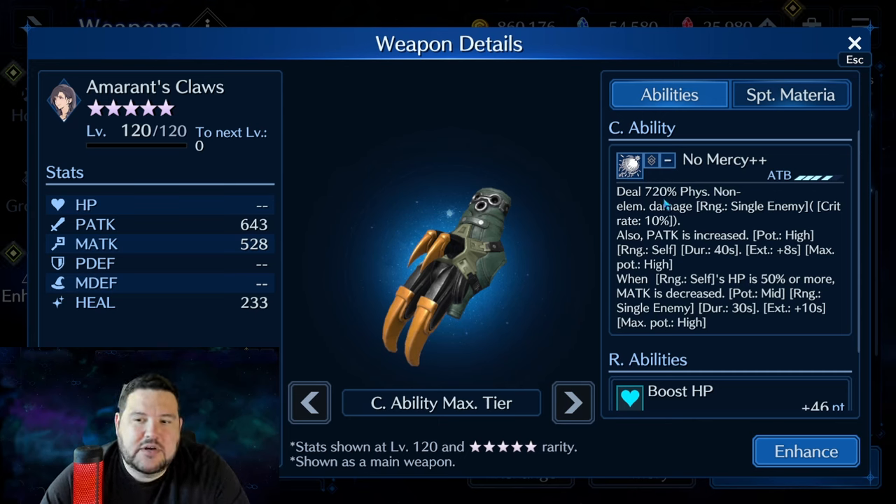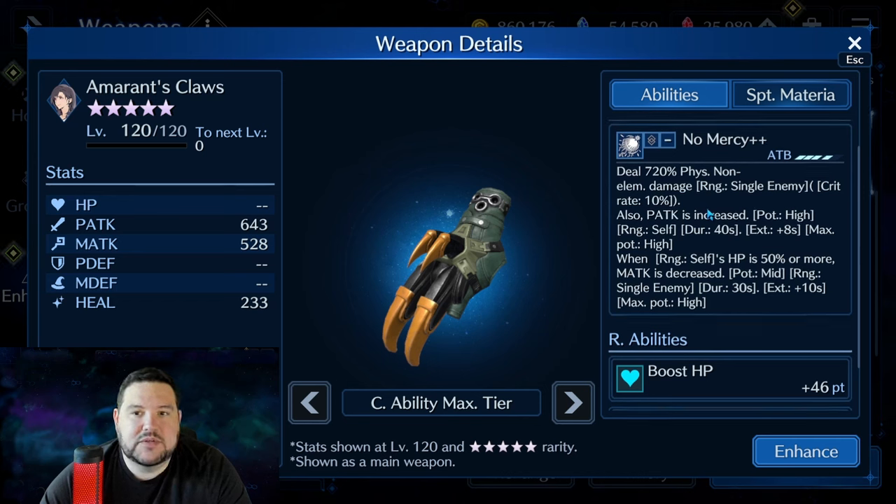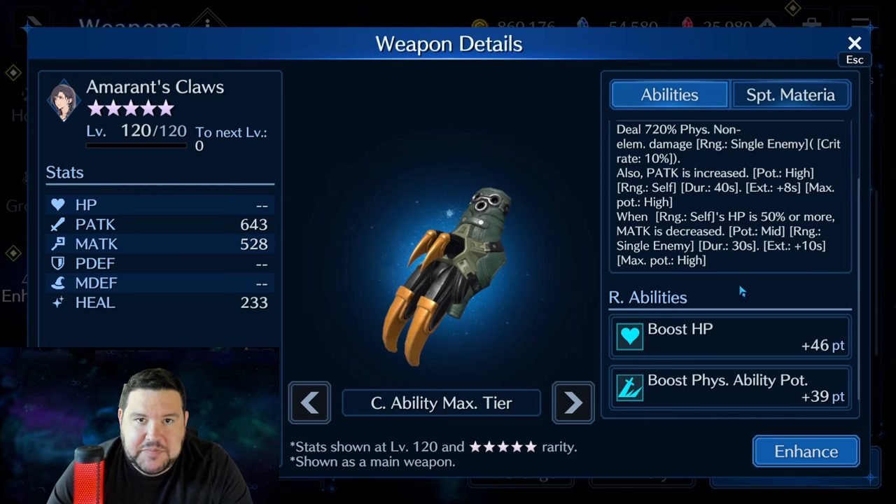Looking here at OB-10, Ameren's Claws — 720% physical non-elemental damage, which is a little bit low for the power creep at this point. However, the physical attack increase high potency to self starting at OB-6 is amazing. And then also, as long as your HP is 50% or more, it decreases magic — that part wasn't here when they first came out, it was added at the Reawakened banner. This is also a great sub-weapon for physical damage dealers because it not only has physical ability potency but HP. The higher we take these DPS units, the more difficult it gets to add in HP, and you do need some survivability — you can't have somebody doing ungodly amounts of damage but only has 5k HP.